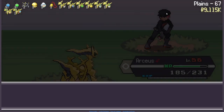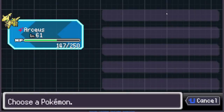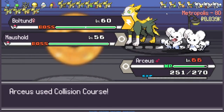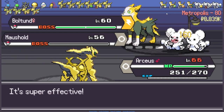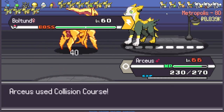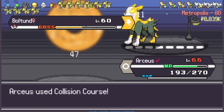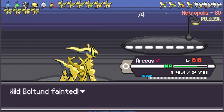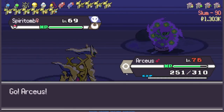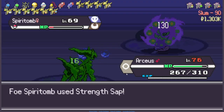A Reviver Seed is actually going to be insane. Kill Lopunny. A Shell Bell — healing is awesome, I'll take that. Kill Mousehold first — it's super easy to kill because I have a Fighting type. Let me get another Super XP Charm. I gotta beat Pierce, I think he's a Dark-type or Ghost-type trainer — whichever one, it doesn't really matter.